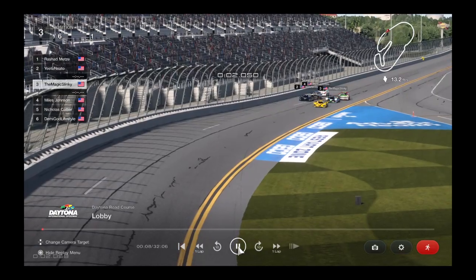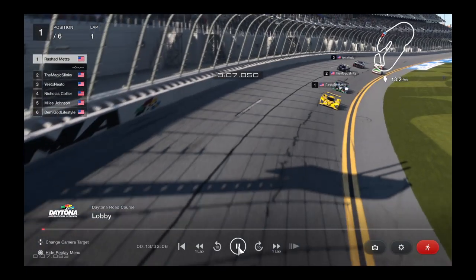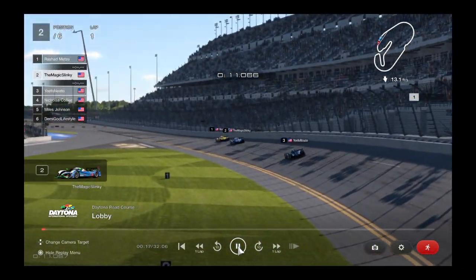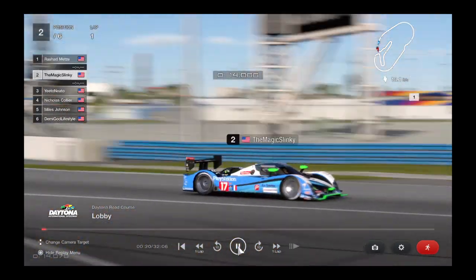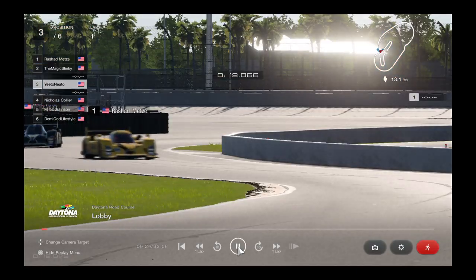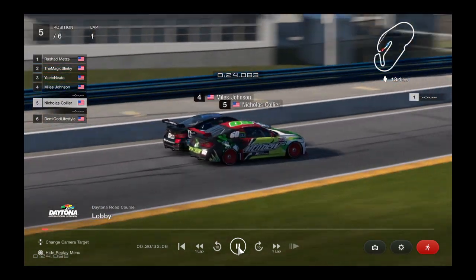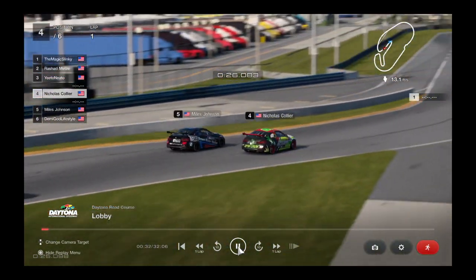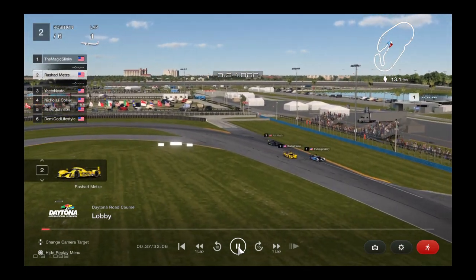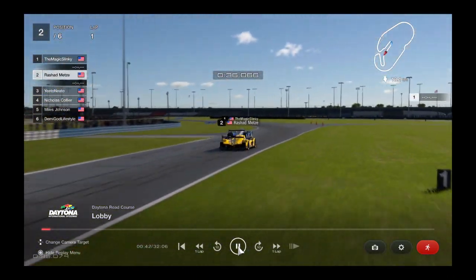And the lights are out — we're racing in the 30 Minutes of Daytona! Look at the start by the Group 1 cars versus the Group 4 cars in the back. Rashad Metz out to an early lead, quickly followed by Magic Slinky there in Turn 1. You can already see the Group 1 cars really putting distance between themselves and the Group 4 cars. There's really tight contact between Johnson and Collier, both hungry for a victory at a road course. Look at Rashad Metz trying to make a move on Slinky for the lead on the infield part of this road course.